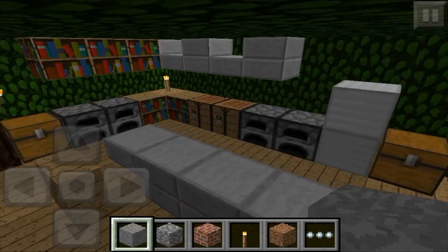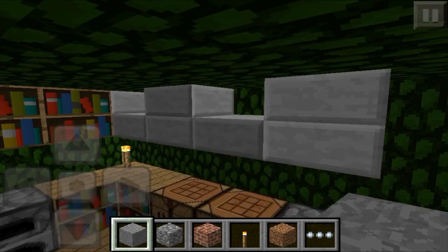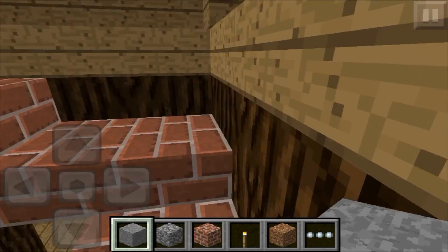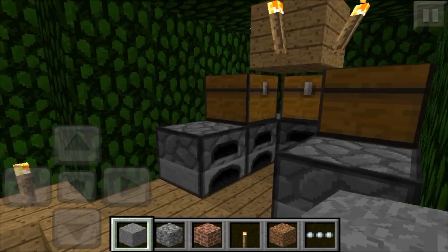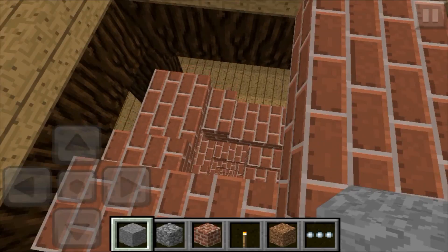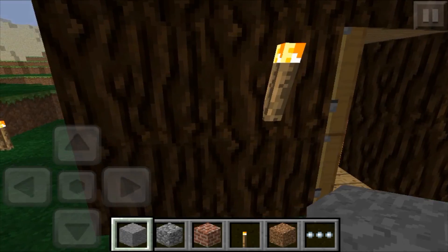Over here is the kitchen. You have this island, the table, the fridge, and all the cabinets. Nothing in the chests, because this is meant to be a creative world so there's no point in playing survival on this. Then up at the top you have your storage rooms and furnace area. You also have a skylight so you can see outside. And if you're on survival, you can just go ahead and drop down and land in water and you'll survive — it's like a fast way down.